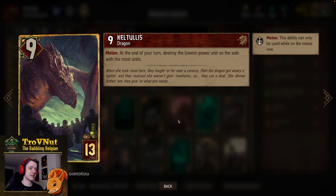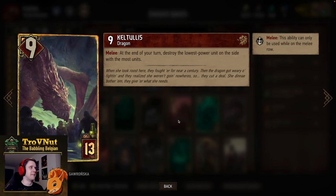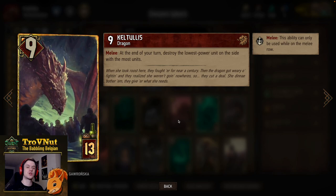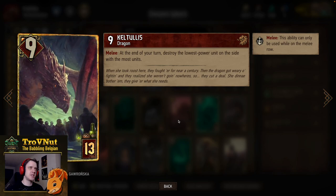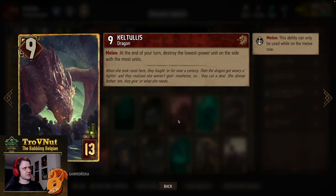And there we have Keltalus herself — even Keltalus matches Dagon's Wives because Keltalus is a female dragon. Nine power for 13 provisions, and while she is on the melee row, at the end of your turn she destroys the lowest power unit on the side with the most units.